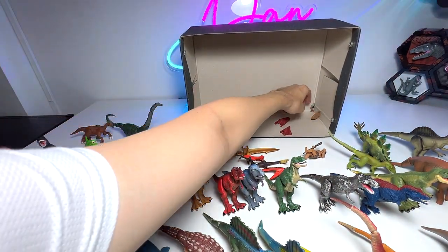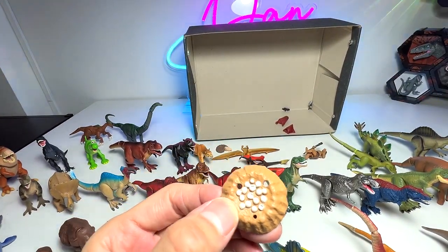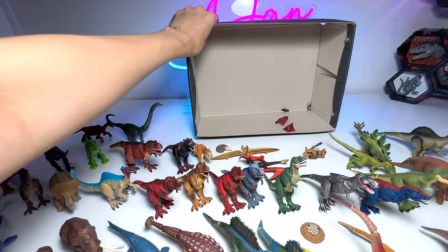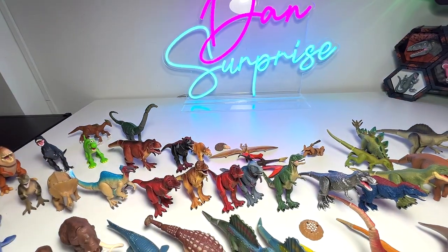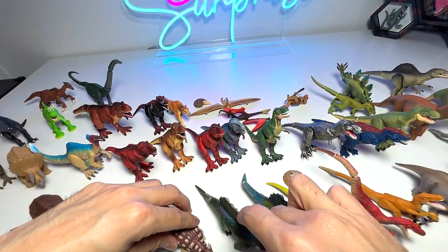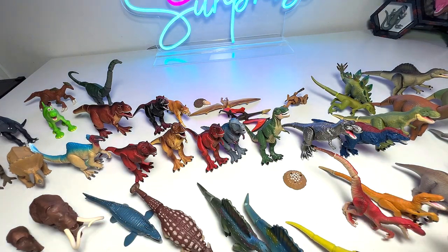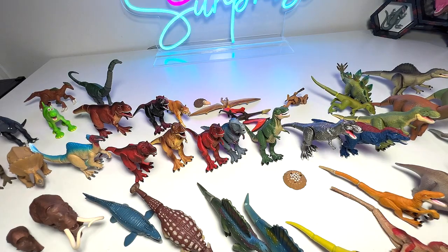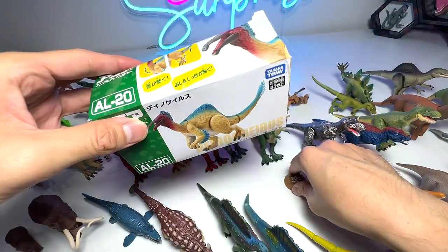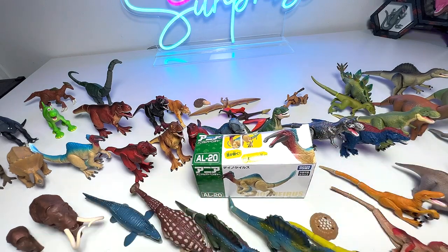We have a couple of ammonites. This came along with the Spinosaurus — it's basically like a nest of eggs with a silicone piece right there. So this is basically our small collection of Takara Tomi dinosaurs. It's pretty cool. Hopefully when I visit Japan I'll be able to find more Takara Tomi dinosaurs over there — that would be awesome. Thanks a lot for watching this — I'll see you guys in the next one. Goodbye.